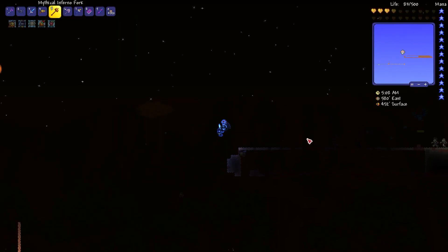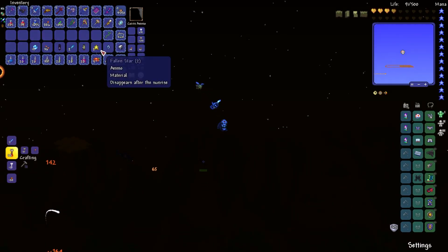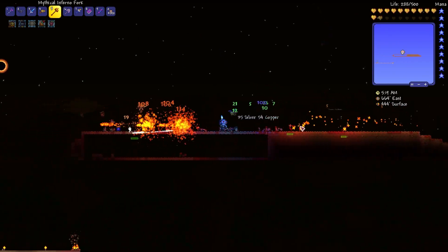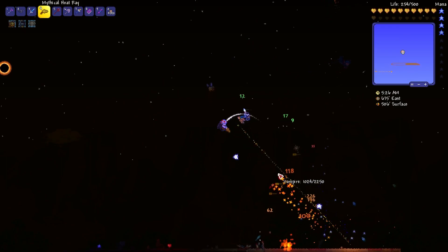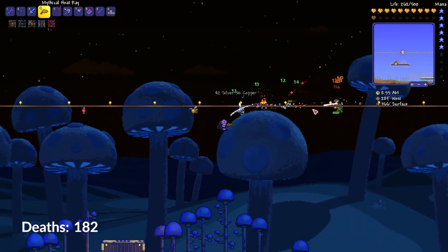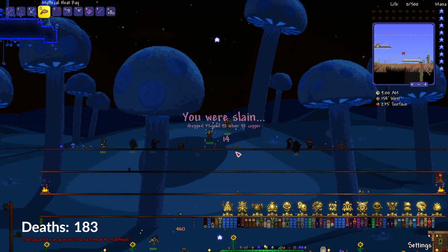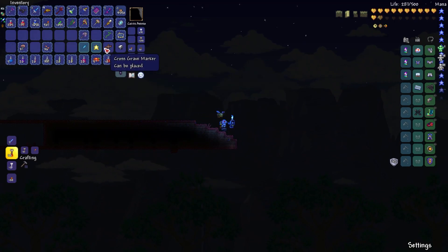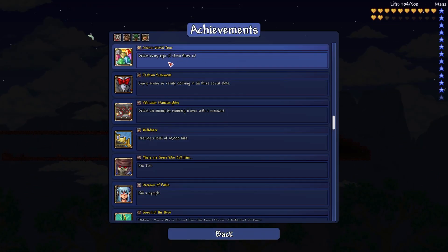The next achievement I'm going for is one that you get for defeating every type of slime in the game. In order to do that, you need to defeat both a Corruption Slime and a Crimson Slime, and since I only have Corruption in this world, I need to build myself a Crimson Biome. Of course, while building the biome, I get a second Solar Eclipse in a row, and I take deaths to a Psycho and then a Nail Head. Once the Solar Eclipse passes, I'm sitting in my man-made Crimson Biome, just waiting for a slime to spawn, and once I take one out, I get the achievement Gelatin World Tour.